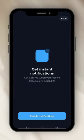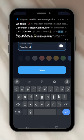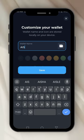Okay, that's how to create a wallet. You click on 'Add Wallet,' get instant notification — you say yes — and before you change it, change the name to the name of the project you are mining. I'll name this one 'AI Swap Baby' — AI Swap.